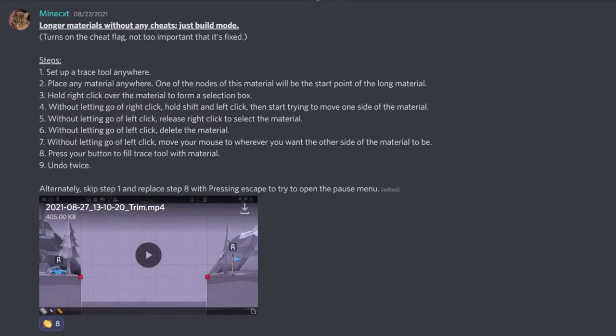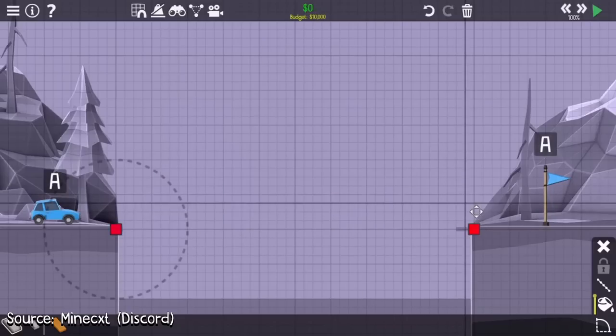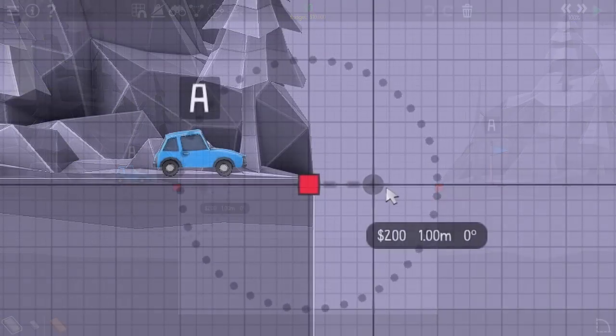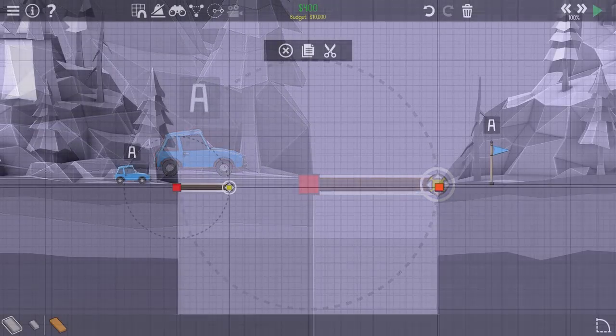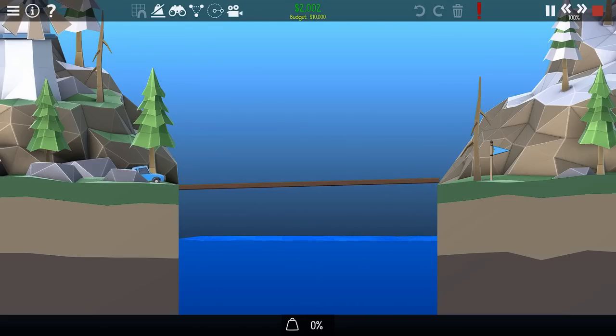On the 27th of August 2021, a new glitch was discovered by MineCat. The initial procedure used to perform the glitch was long and tedious, but it would quickly be optimized to the current strategy. First, you place down the material of your choice, then right-click to select the joint you want to move. You then momentarily hold down left shift, followed by holding left click on the joint to switch to dragging mode. After that, hit delete on your keyboard — this deletes the joint but doesn't cancel the dragging operation. Finally, drag your cursor to the new desired point, escape, and undo. Material could finally now be stretched.